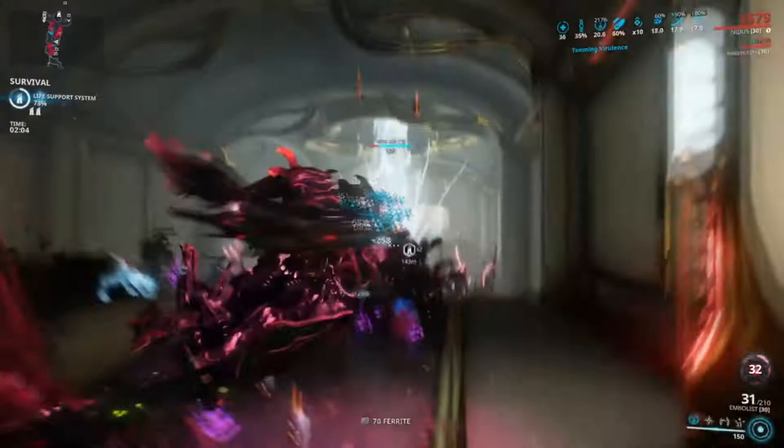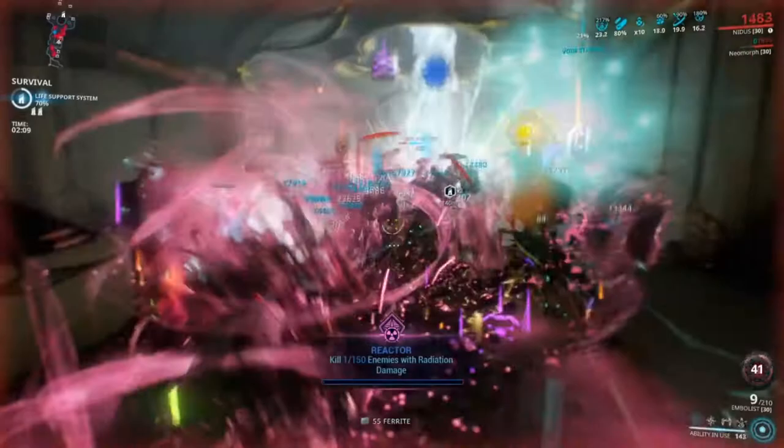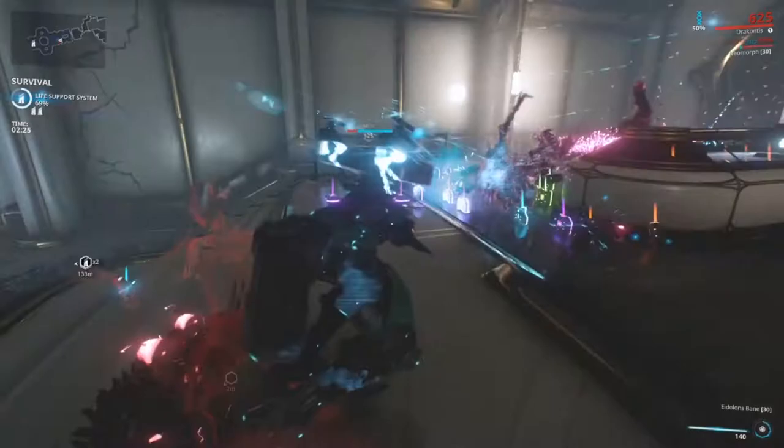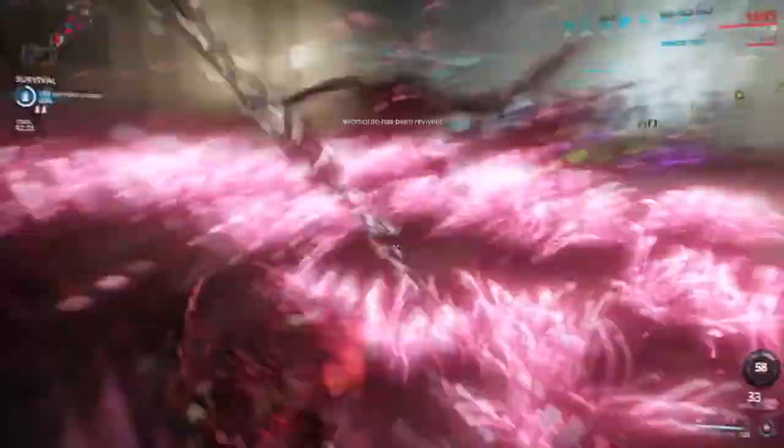Hunter Adrenaline — if Nidus is going to be taking damage, he might as well be getting something for his effort. Since he can heal himself anyway, it won't be a big deal. Primed Continuity will keep Parasitic Link and Ravenous up for longer. Also Larva, although that doesn't matter much because you can end it early just by murdering everything in it.